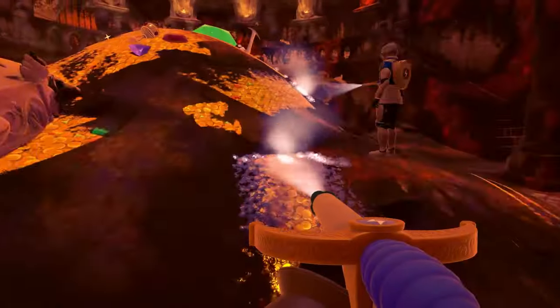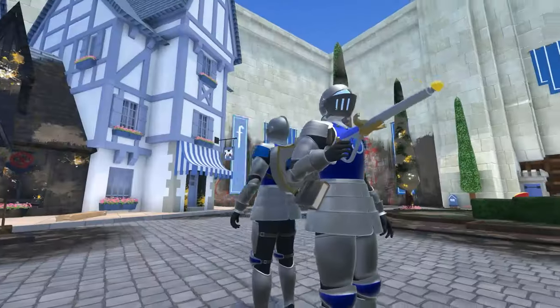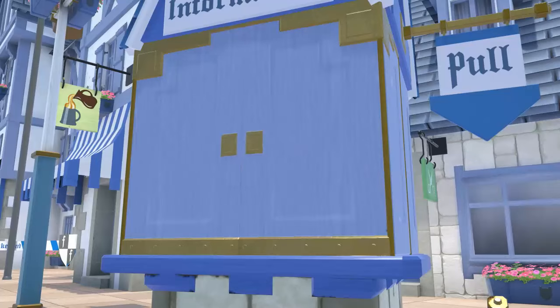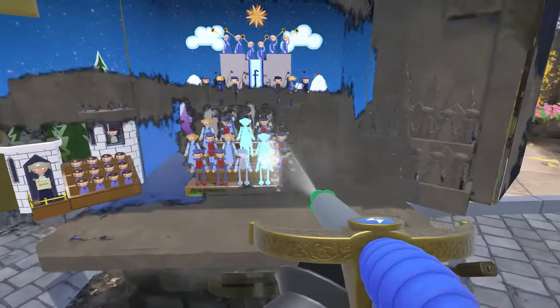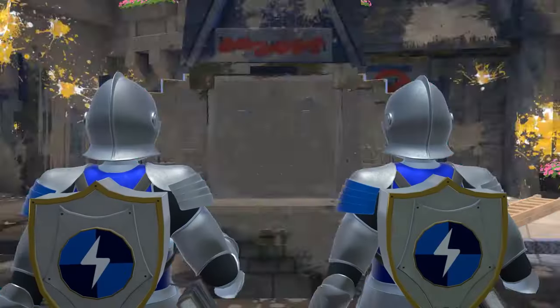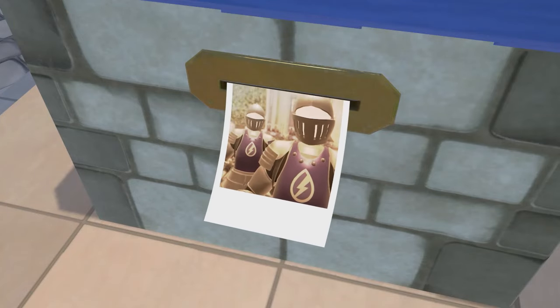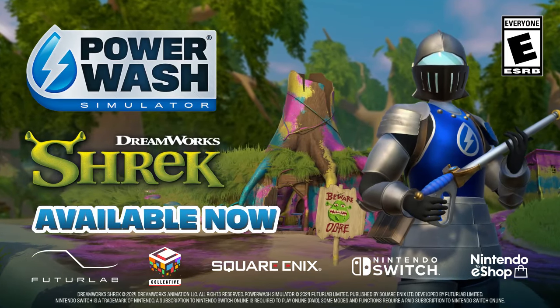With a sprinkle of soap, a touch of elbow grease, and a large dose of dings, soon these enchanting lands will be as spotless as a magic mirror. It is said the washer's dings will echo throughout Duloc, and the sounds will be sweeter than true love's kiss. Arise, washer. Go forth and conquer grime. Live happily ever after with the new Shrek Special Pack for Power Wash Simulator.